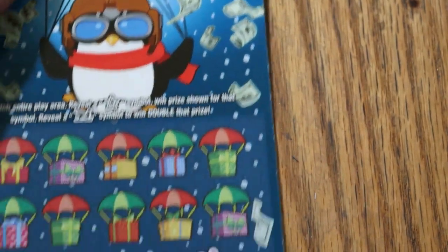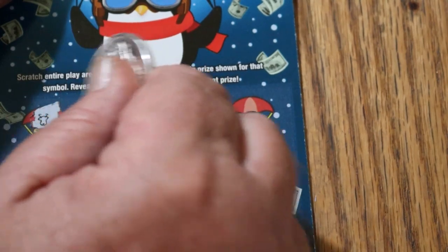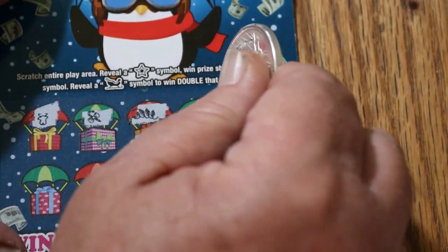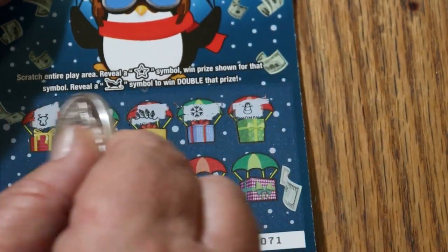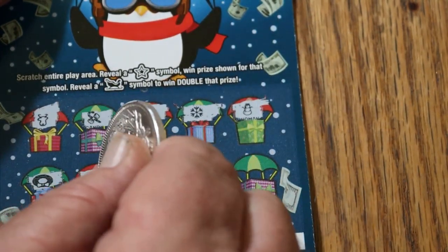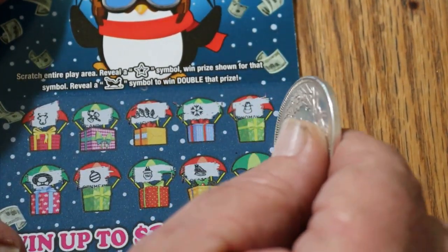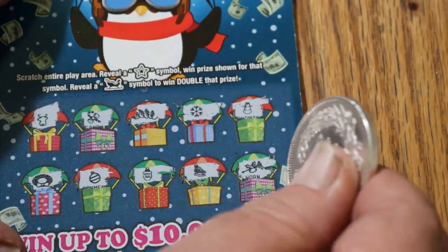Ticket 71. Reindeer. Candy. Lights. Snow. Snowman. A wreath. Ornaments. Santa Claus again. Some skates. And a horn.